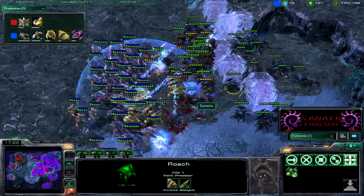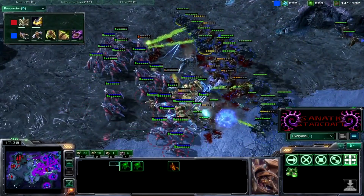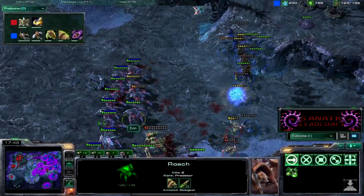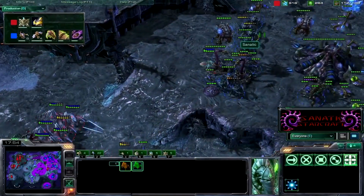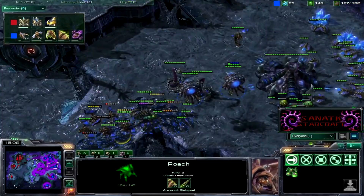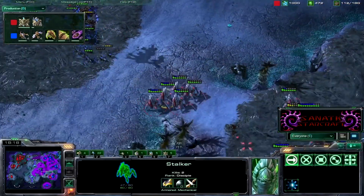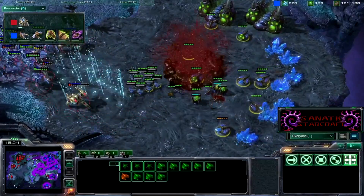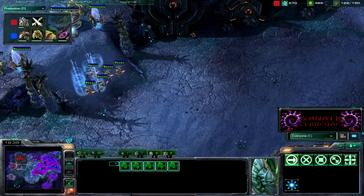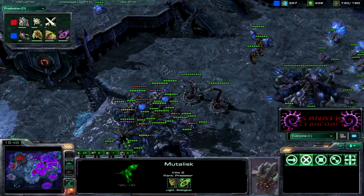Engaging — immortals are getting hit, zerglings almost cleared, but the mutas are getting destroyed by stalkers and the immortals are taking out roaches. I have to back off. Mutas are only good in large numbers. I won't be able to save this base but I'm rallying more units. Five stalkers coming in — blink saves them from being picked off. They take out my third expansion — not too many drones on it so it wasn't too big of a loss. I had already transferred all my drones to my fourth base, which he doesn't know about.